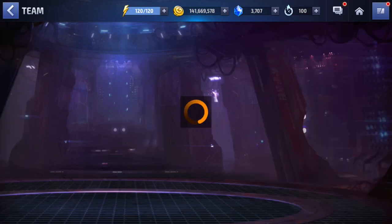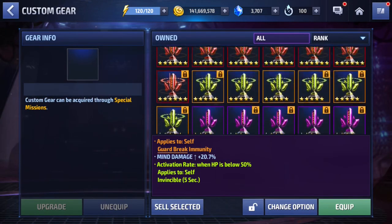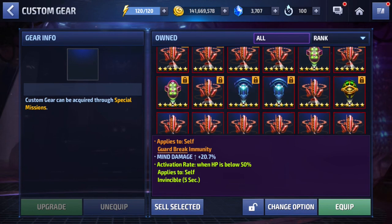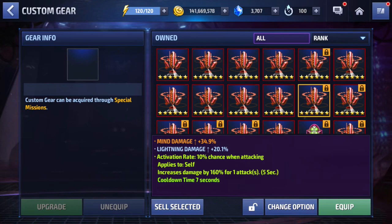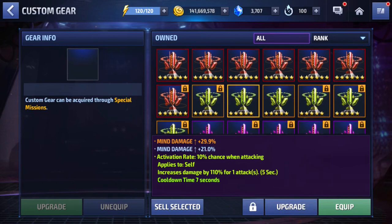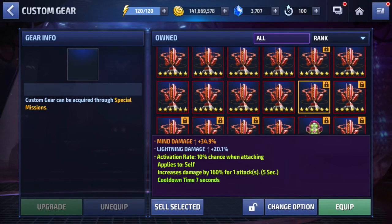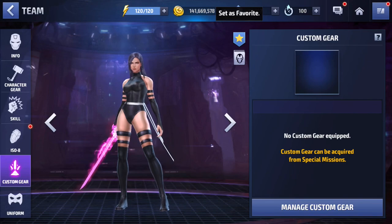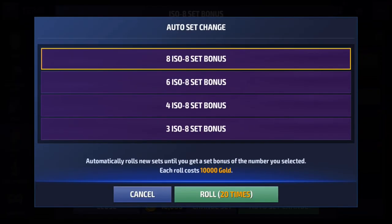I've been planning for Psylocke for a long time, and because of that I actually have a ton of six-star Obelisks. The best I've gotten so far is this one right here, but I want double mind damage with a 200 damage proc and nothing less will suffice — I will not stop rolling until I get one. I'll give her this as a temporary. I also have a five-star down here that's pretty good, but ideally I want 30 to 40 for both mind damage stats, so 70 total mind damage from the Obelisk plus a 200 damage proc.